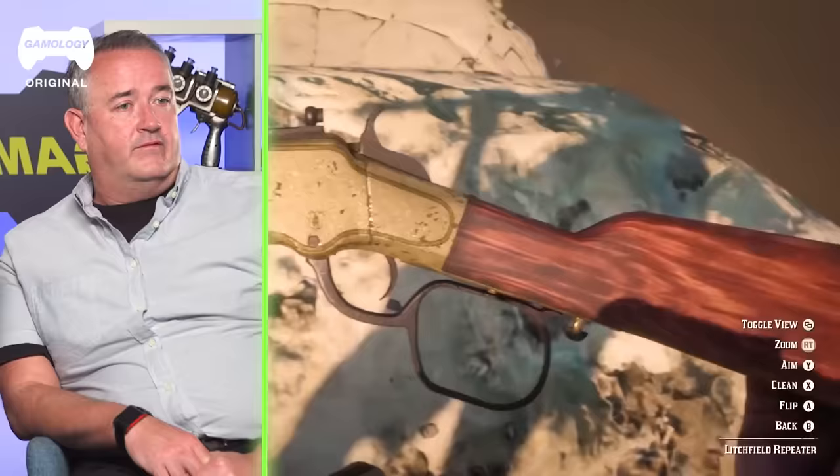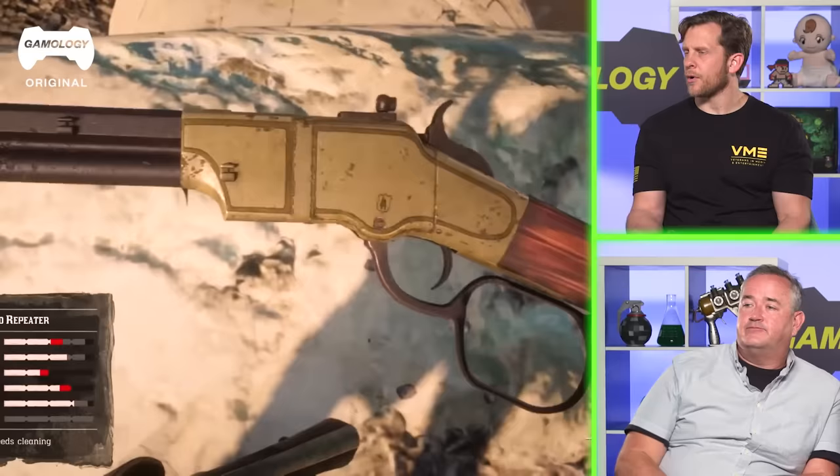Litchfield Repeater — of course that's not the real name. This is a Winchester 1873, so they must have had some copyright issues since Winchester's still around. Great rifle. Very effective. Very unlikely to jam. Lever action — very nice. And it looks like that might be a takedown model, which lets you split the gun in half, so you can carry one part in the saddlebag.